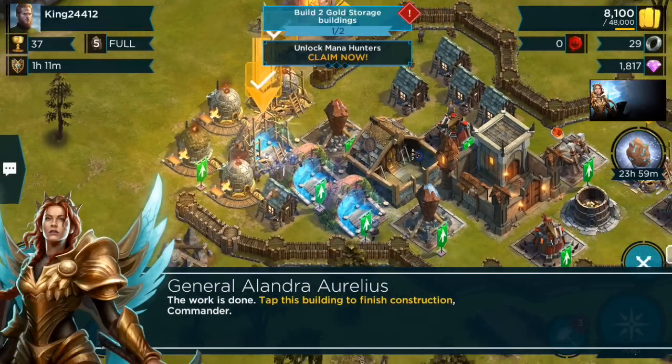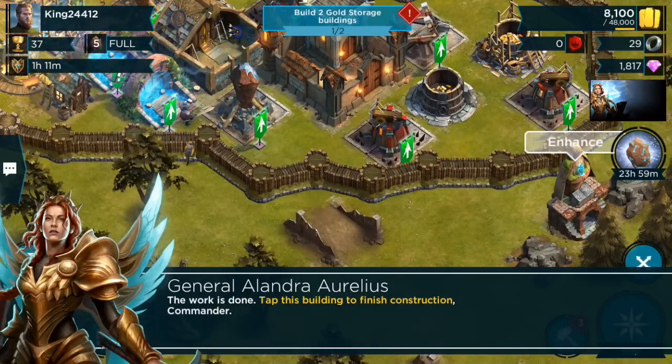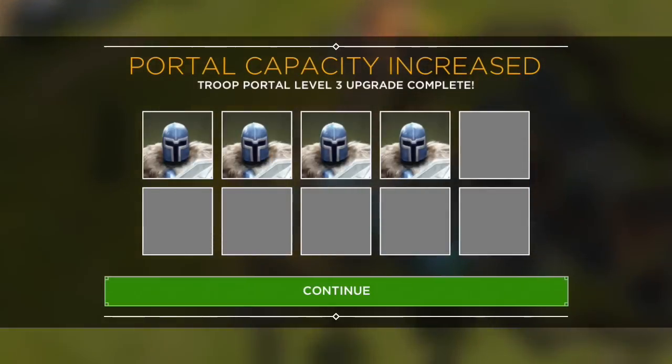Mana is something you use for your hero abilities — I'll explain that in a bit. But let's do the basics real quick. If you haven't already, go ahead and download the game — it's in the description. Use my link and you're going to get some free resources. I contacted the gaming company and made sure everyone gets free resources for downloading using our links.